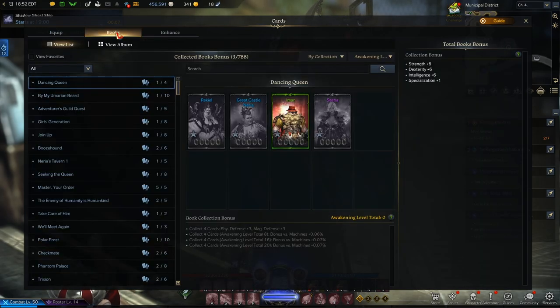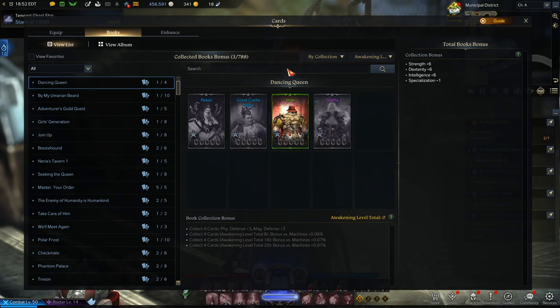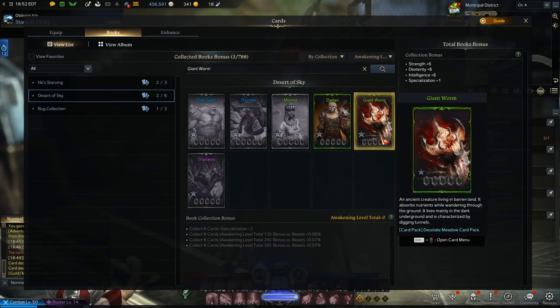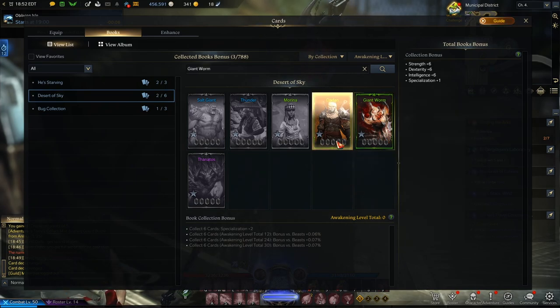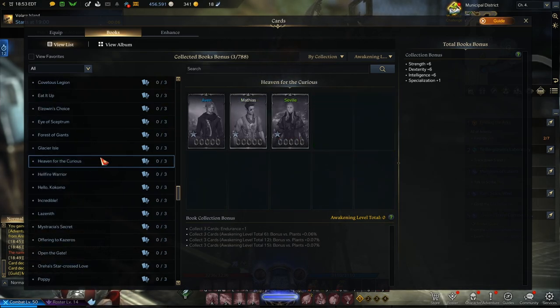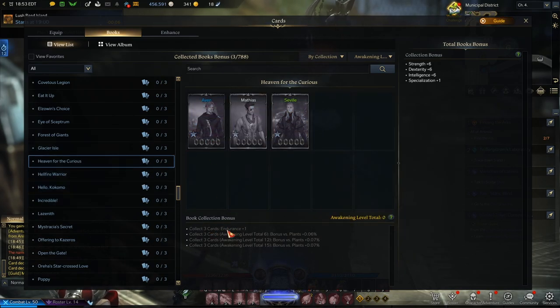Next up is Books. Books are awesome because you don't even need to keep the cards — you can actually delete the cards and they will still count in the Books section for bonuses. For example, Giant Worm: I deleted it at one point, and it's still registered here. In the Books tab on the left are all the set combos, and each one gives a permanent stat bonus. Getting all three cards from 'Heaven for the Curious' gives one bonus endurance, which applies to all your characters since this is a roster feature.